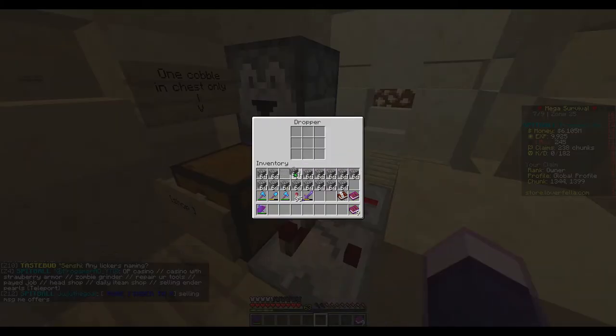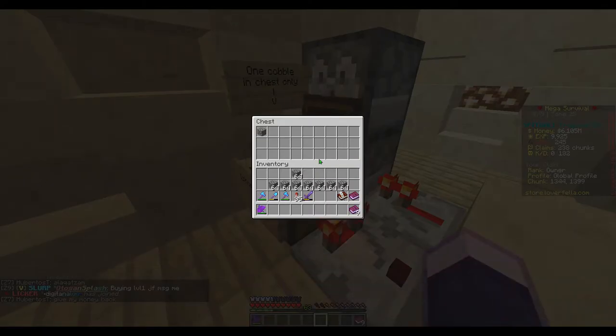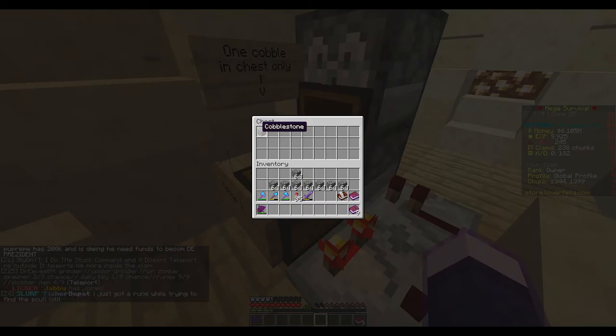You have to fill the bottom dropper full with a block of your choice — I use cobblestone because I have a lot of it. You then take one of those blocks and put it in the chest. Now the comparator activates and the torch and repeater deactivate.